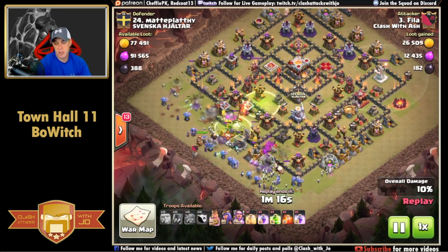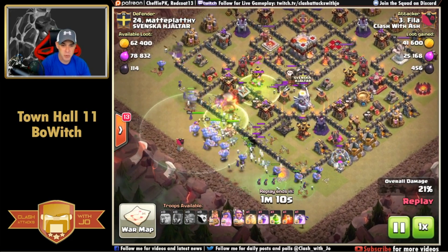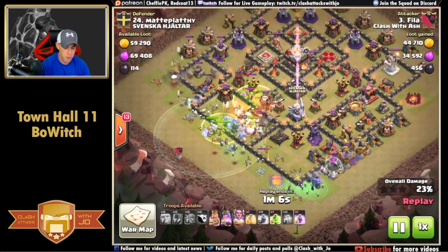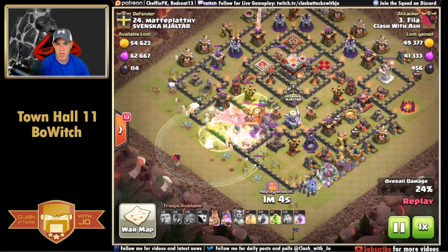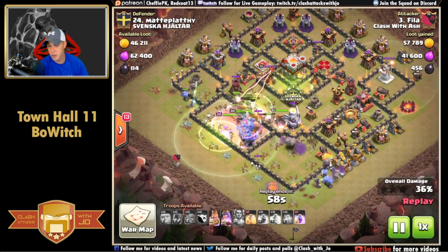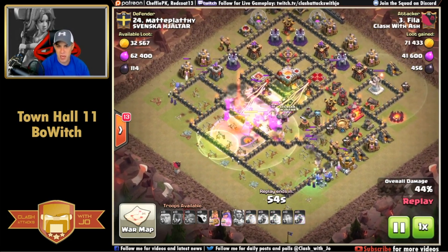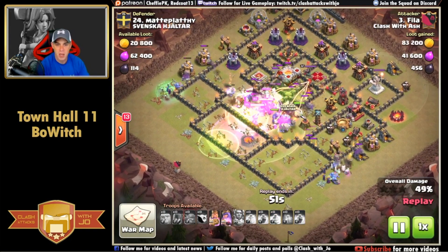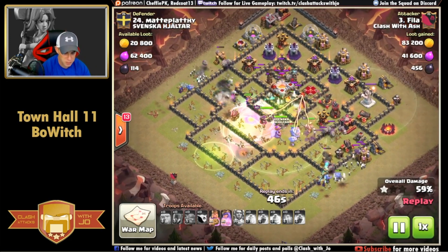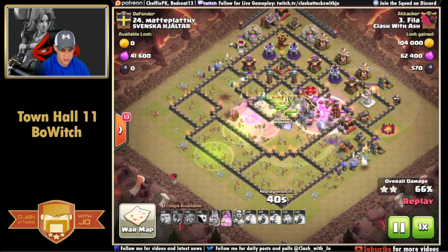It's obviously working on some bases - it's not going to work on every single base. It is a pretty solid attack for getting a two-star, especially for those with Town Hall 11s at the top of your maps that your Town Hall 10s can't two-star, giving you a possibility to three-star or two-star as a Town Hall 11. Same as before - heal spell down for the bowlers, grand warden's ability popped, and the bowlers power through the tight inferno tower placements with the barbarian king leading the way and tanking.